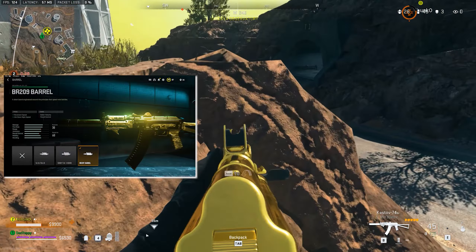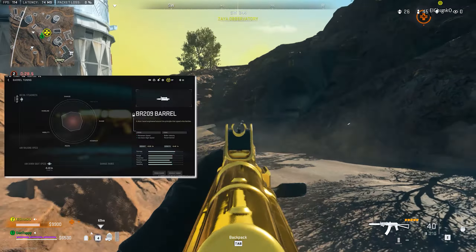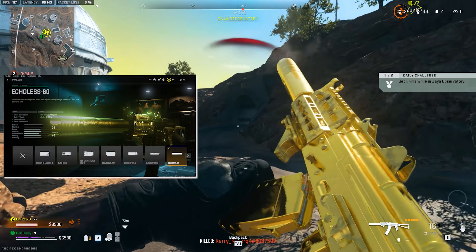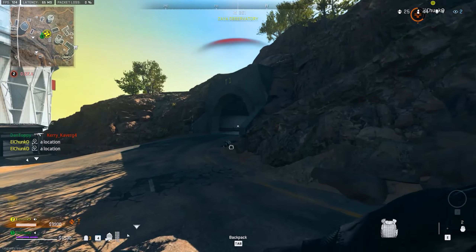We're starting off with a BR209 barrel to make it faster, and it's tuned for recoil control and ADS speed. Then we've got the Echoless 80 suppressor for more damage, and this has no tuning on it.